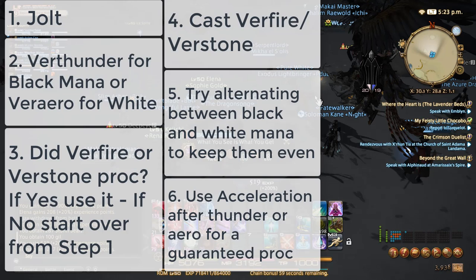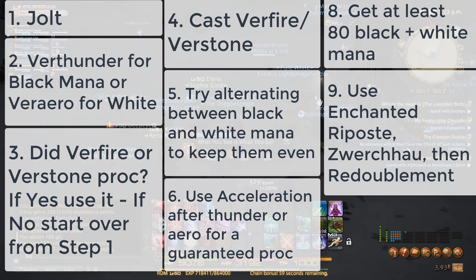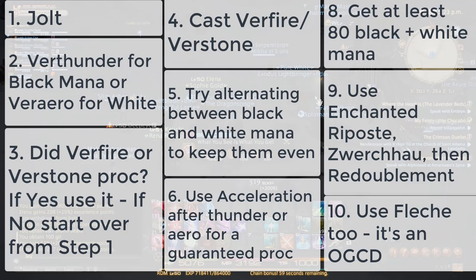You can also use Acceleration after Thunder or Arrow for a guaranteed proc. Now once you get about 80 black and white mana together you can go in and start meleeing, and all of your melee spells are going to be enchanted and do way more damage. You're going to want to use them combo style, and you can also throw in Fletch, which is an off-global cooldown.